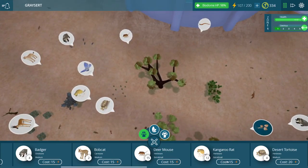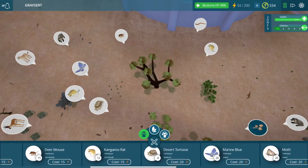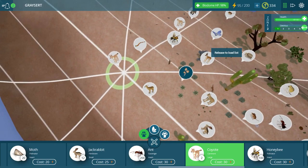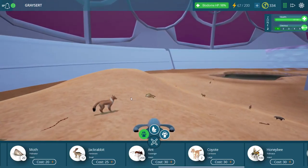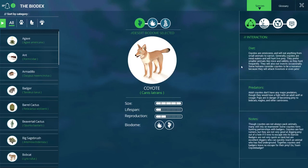I do want to make sure that I keep giving you guys some informative tidbits about these critters, but sometimes I forget which ones I have talked about. One that I know we haven't talked about yet is the coyote. So let's go ahead and bring this coyote right over here, and then we'll zoom on down. Coyotes are omnivores and will eat anything from small animals to carrion. Generally, coyotes are meat eaters and will hunt live prey. They prefer smaller animals like mice and rabbits, so they hunt frequently. They will also eat insects occasionally.